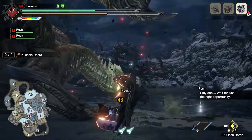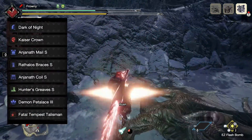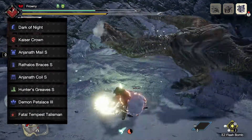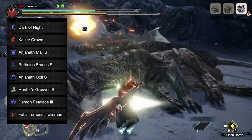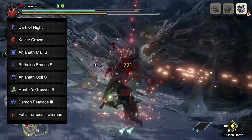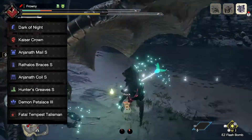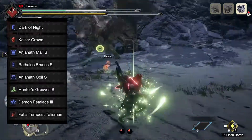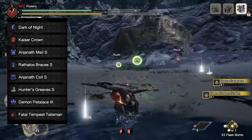The equipment we will be running is a fully mixed set, taking parts from many different monsters. Our weapon will be the Nargakuga Greatsword, also known as the Dark of Night. For armor, we will be using the high rank versions of the Teostra Helm, the Anjanath Chest, the Rathalos Gloves, the Anjanath Waist, and the Hunter's Legs.